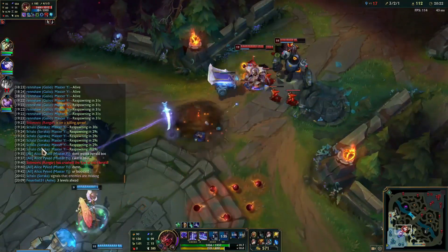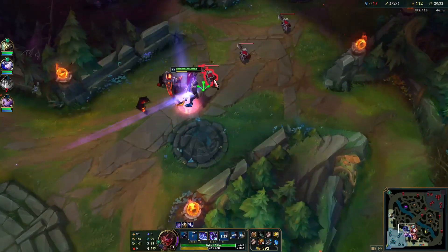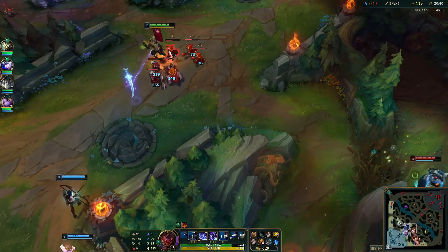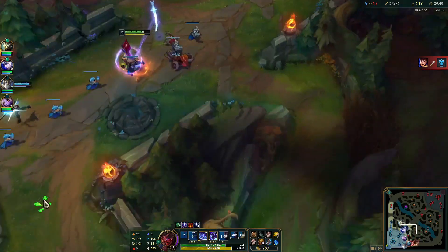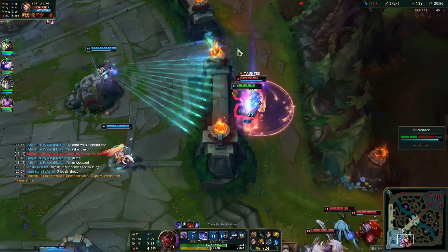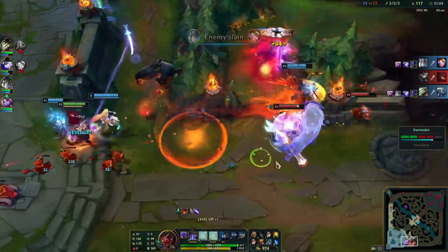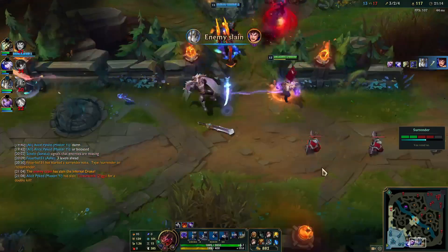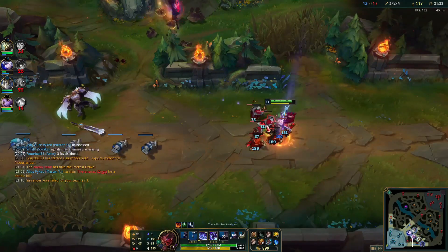When we see low LP gains, that means our MMR is lower than the average MMR for the rank and division we are in. On the flip side, high LP gains means our MMR is higher than the average MMR players for that divisional tier. In simple words, the higher the MMR, the more LP you gain with a win and the less LP you lose when you lose a game. To climb, there are some key elements to exploit this system and maximize the amount of LP gains by having a good MMR.